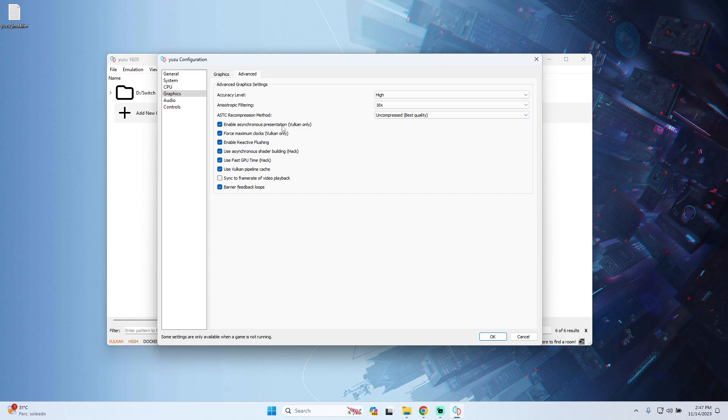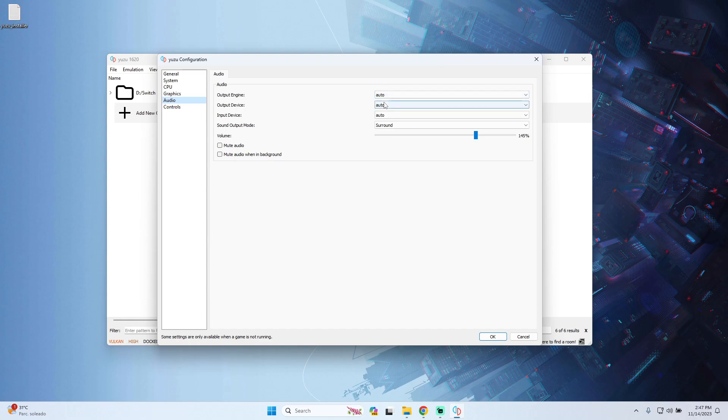For the last graphics options, enable asynchronous presentation and Force Maximum Clocks only if you have Vulkan active. Also enable Reactive Flushing, use asynchronous shader building hack, and use Fast GPU Time — again only if Vulkan is active. You can also try Vulkan pipeline cache and barrier feedback loops. For audio, set everything to Auto and sound output to Both — I recommend Surround for better performance, but you can try Stereo or Mono.